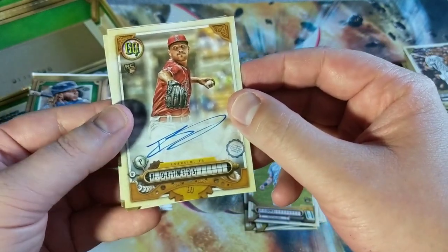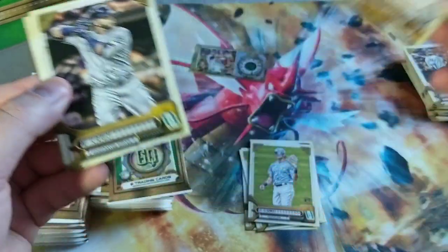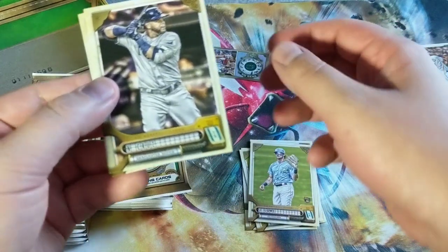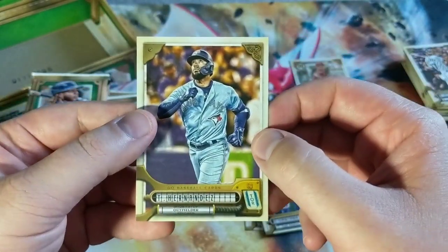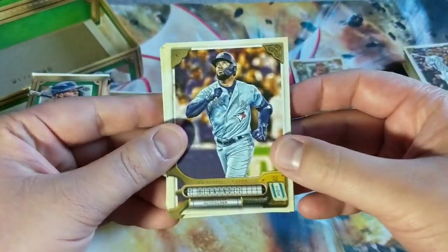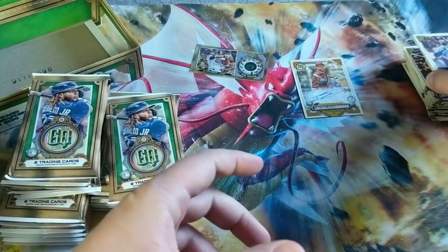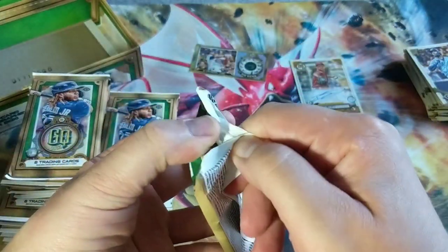First rookie card — Dettmers from Anaheim, from the Angels. Been getting a lot of Angels hits lately, so I'm not going to complain about that. Nelson Cruz, Carlos Santana, and Teoscar Hernandez — look at that. I like it — I'm not a big fan of the new blue, but it looks really good on that card. Tell him to go play in Gypsy Queen style format, maybe I'll be more interested.